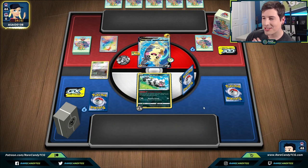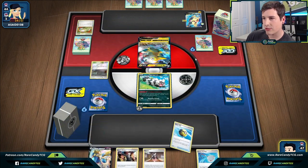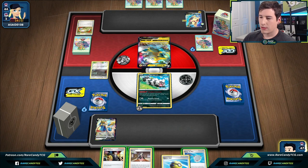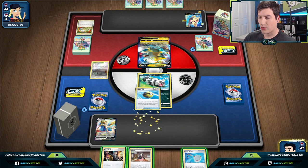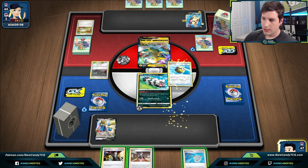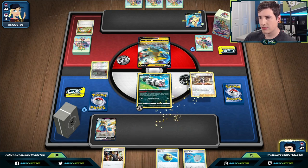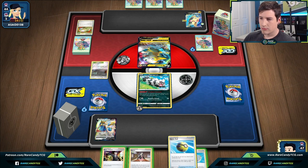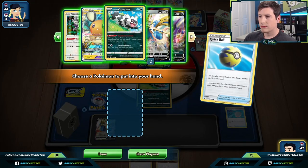There's going to be a Switch to Boltund, but they already attached so no Electrify — great news for us. We can get this Zacian down. We could Quick Ball for a Jirachi or toss a Boss's Orders. If we get knocked out we kind of want something to promote there. We'll get rid of a Scoop Up Net and take a peek through our deck — we did prize a Zacian, but overall the deck looks okay.